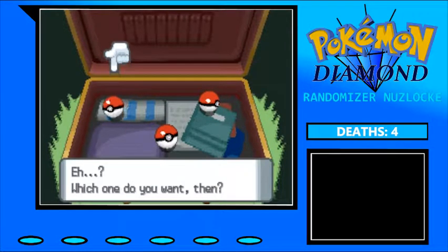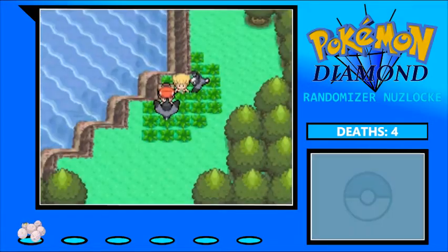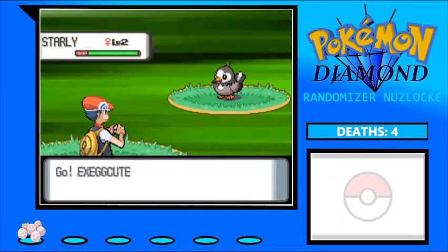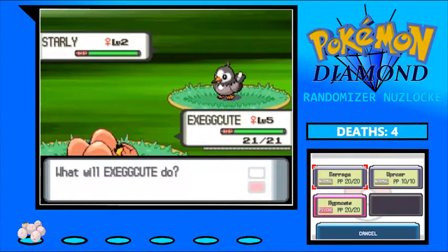Fun fact: Groudon's starting moves are Mud Shot and Scary Face — you can't damage a Starly with that. I blacked out when I tried to use Groudon and then the game slightly crashed, so we're going with Exeggcute this time. It's unfortunate, but it is what it is — I said I wanted the Exeggcute, so we now have Exeggcute. It has Uproar and Barrage.